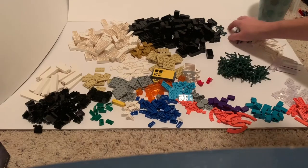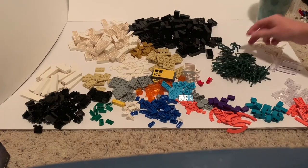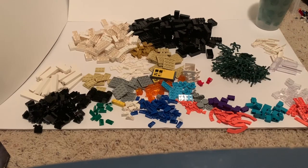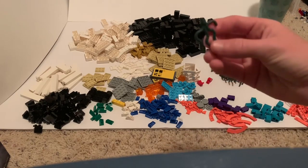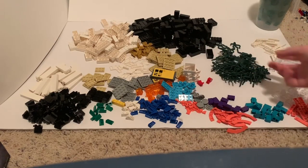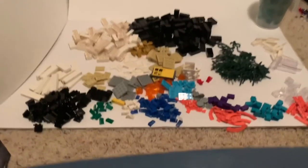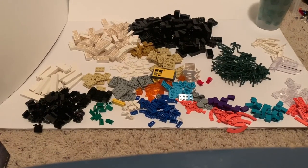They had the vine pieces here, which on BrickLink these things go for a ton. I thought if I ever need to make like a moss or a forest or something, like these are vines. So that was pretty cool. They had a bunch of those.